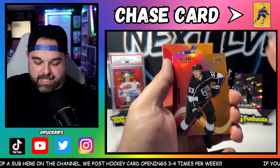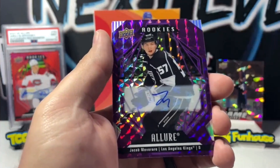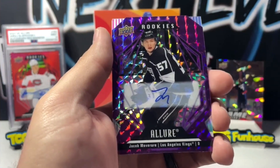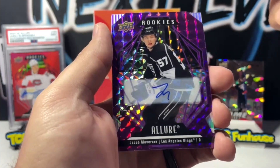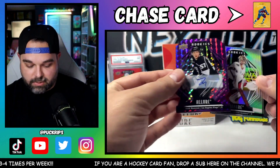Tage Thompson — another Red Rainbow rookie right there. Mark Kastelik, another Red Orange, which is the most common. And this — I don't know who this guy is, it's a rookie — yes, it's the purple! This is a really, really good, rare type of insert.